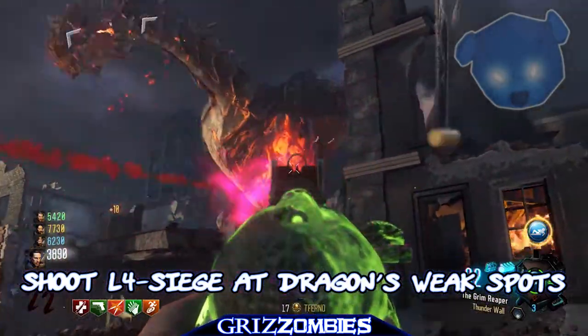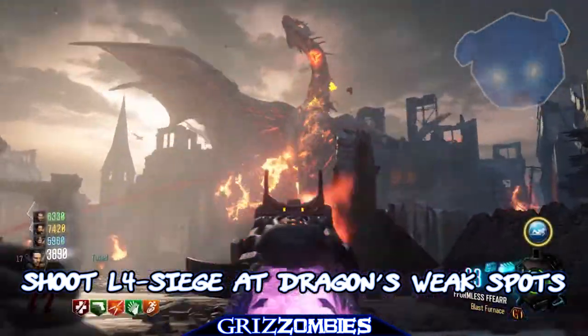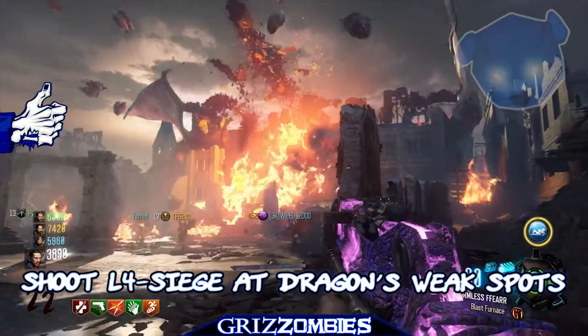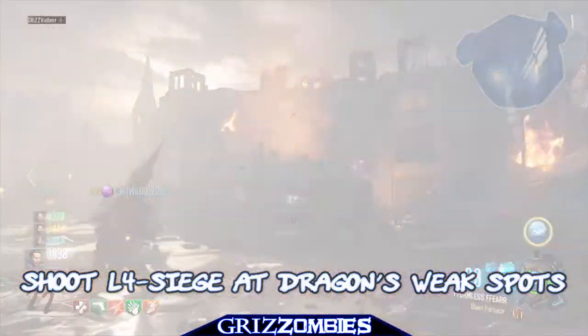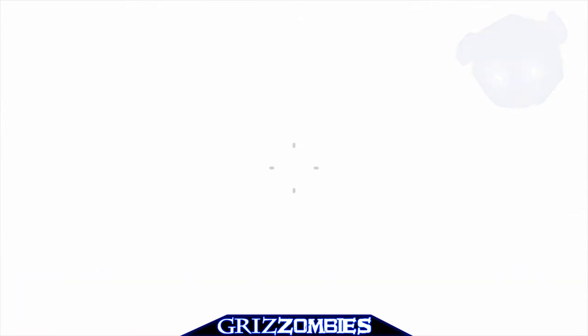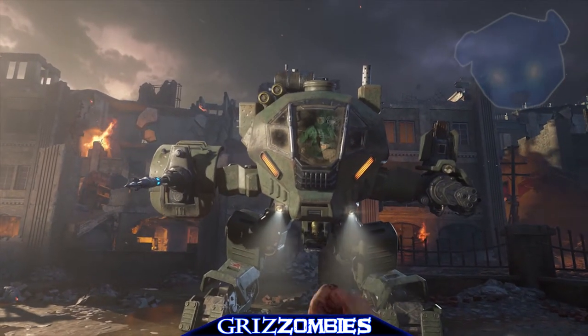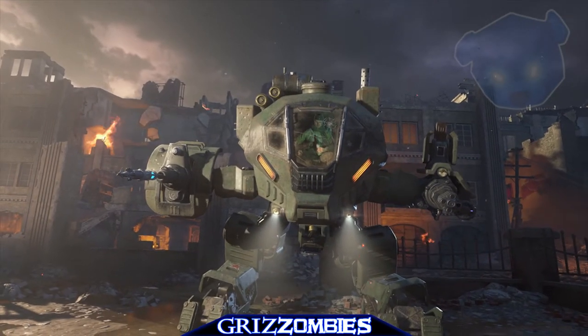There are two parts to this boss round: first beat a dragon, then take down Nikolai 1.0. The objective for the dragon is an upgraded L4 Siege — it's going to do massive damage to this dragon. Shoot him in the weak spots — they glow — and it's pretty easy. The dragon does explode.